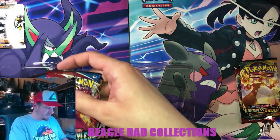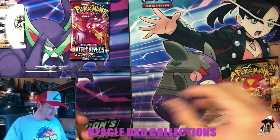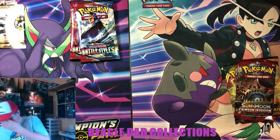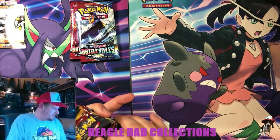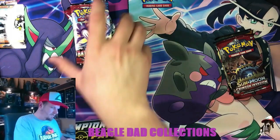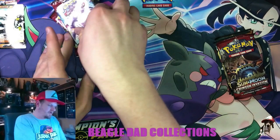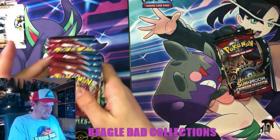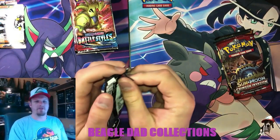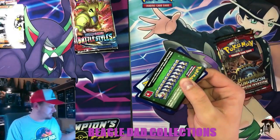Pack selection for the Rapid Strike box is Battle Styles, Darkness Ablaze, Battle Styles, and Crimson Invasion — so there wasn't a difference in mine, though some might vary a little bit. We'll replace those two and go with eight packs of Battle Styles. I've been having some pretty good luck with this set — quite a few VMAX pulls and full arts in my latest opening, which is always cool.